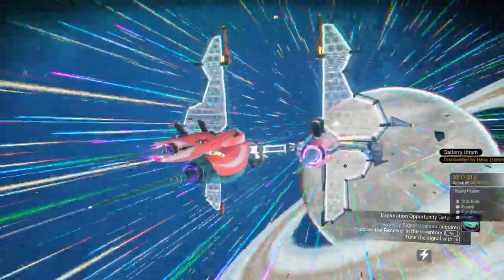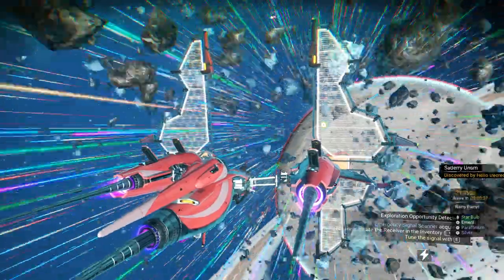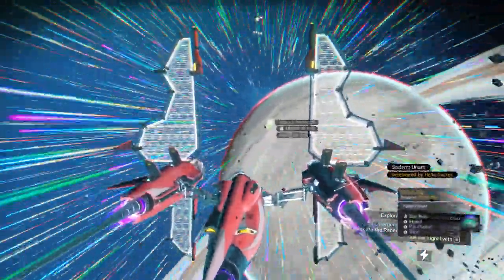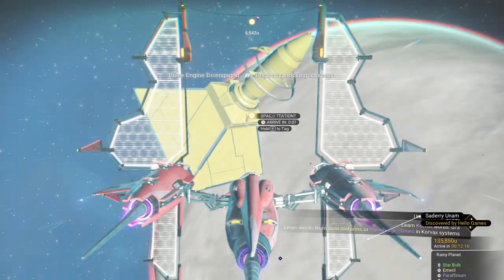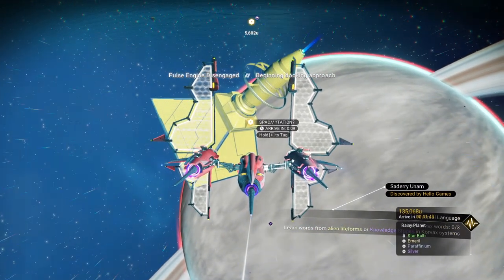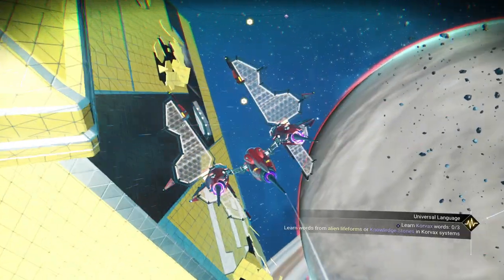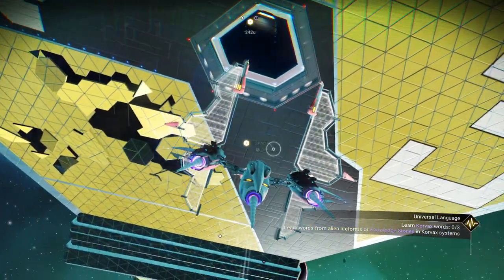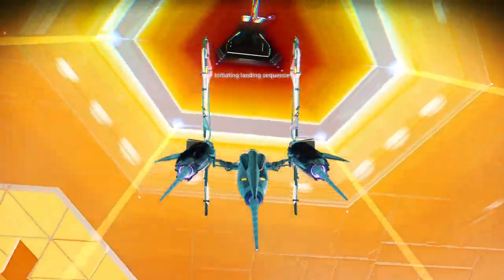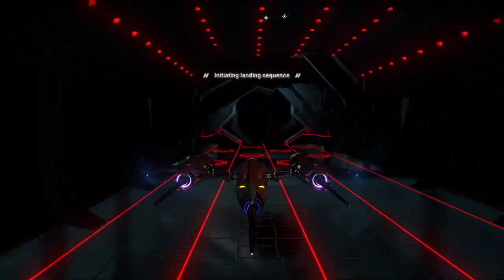Just need 250 Emeril. It's a rainy planet — even though there's probably some severe heavy storms, it should be well enough for me to just drop down there real quick, grab the Emeril, and then we'll be on our way. First things first, we'll go ahead and hit the space station here in about 10 seconds, learn some words, and go from there. Guess what? It's a pirate space station. Unbelievable.